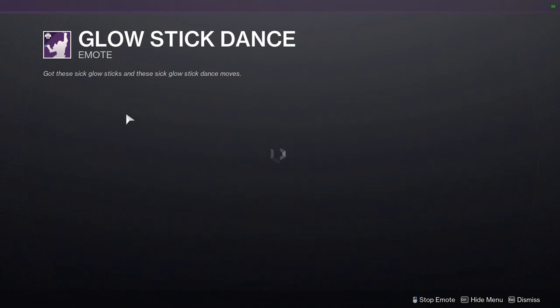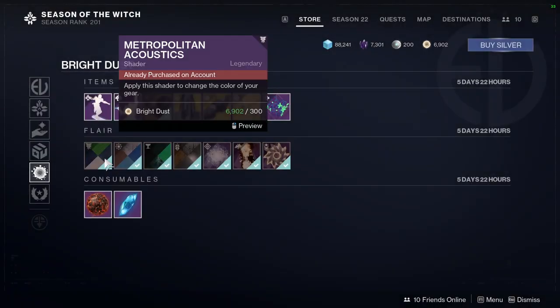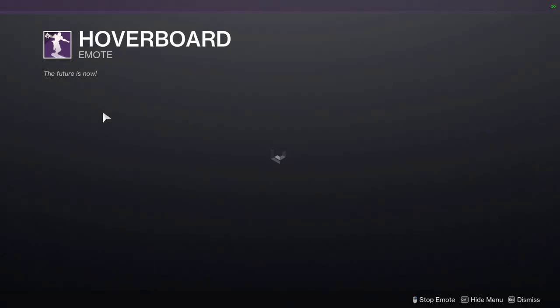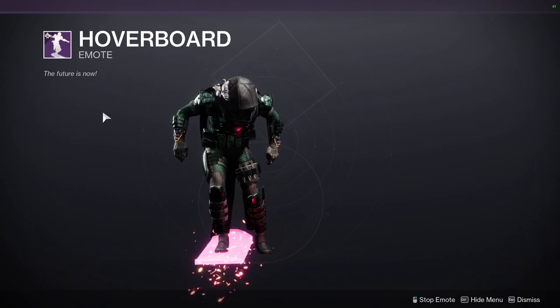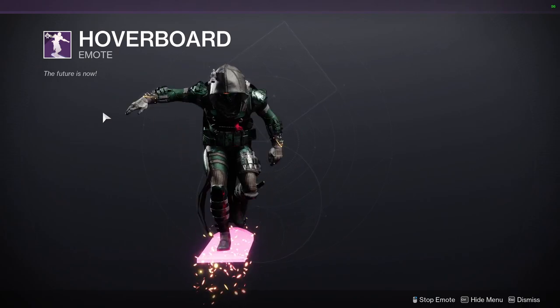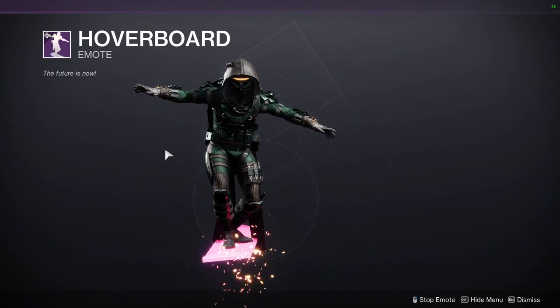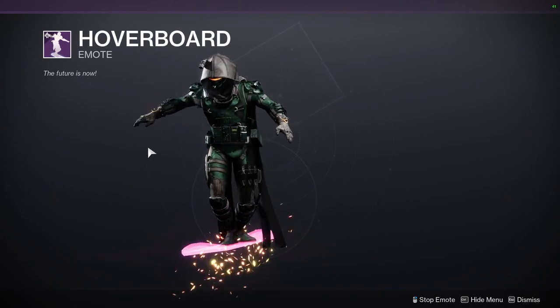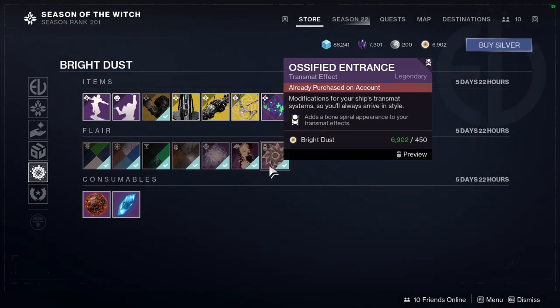We have Glow Stick Dance, which looks goofy. We have the Hoverboard sparrow — oh, this one has an animation to get off. That's cool.